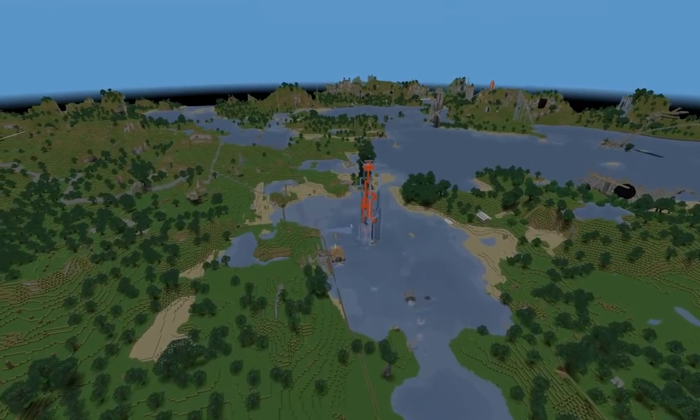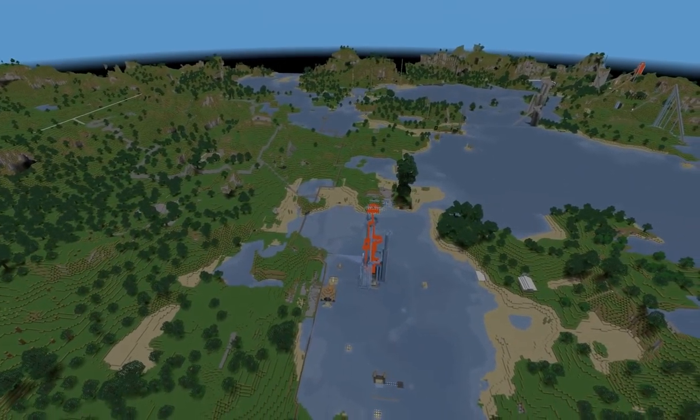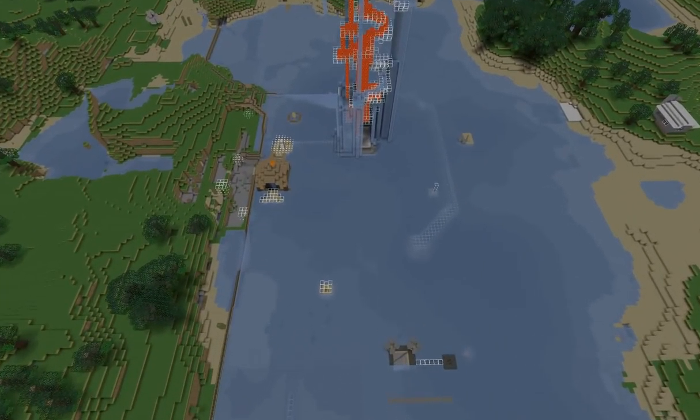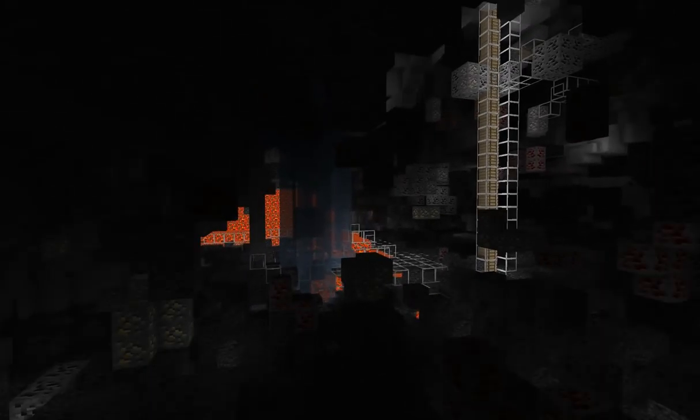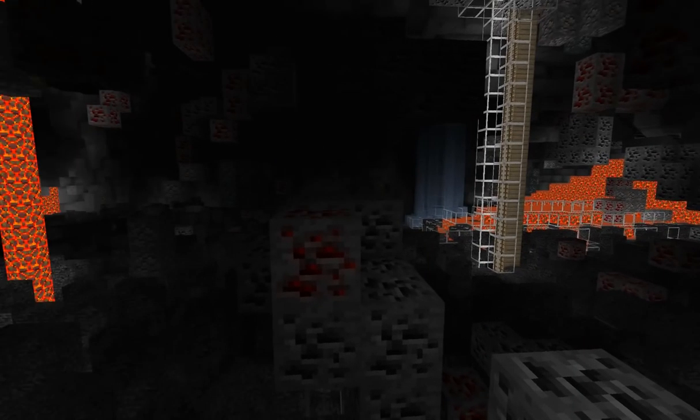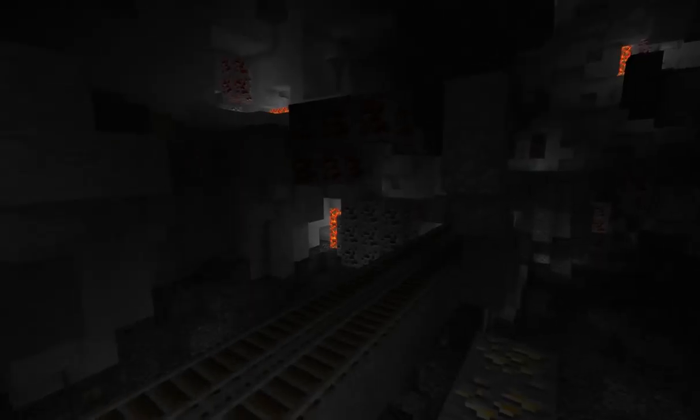I thought I'd show one last cool feature before we sign off — you can actually go down below. Here we are inside Anatomy of a Mountain, where basically Fusty carved away all possible stone, dirt, and so on, and just left all the ore deposits. In general you can wander around down below. Here it is — the world from below. You can see all the tunnels and whatnot. It's pretty insane down here, and very cool looking.